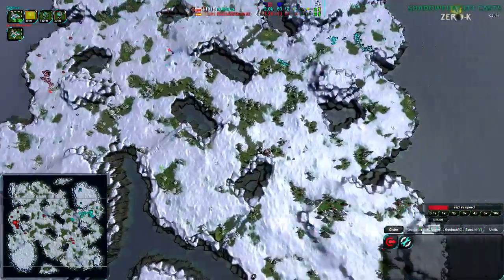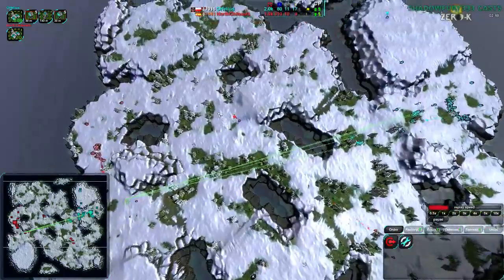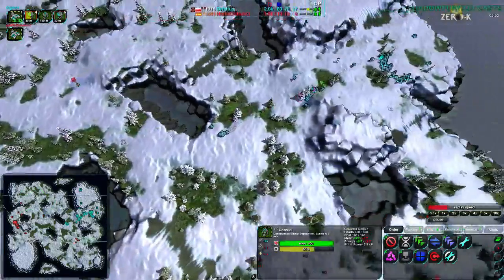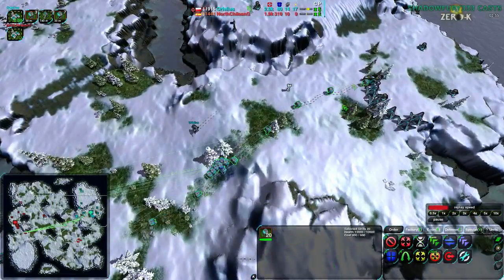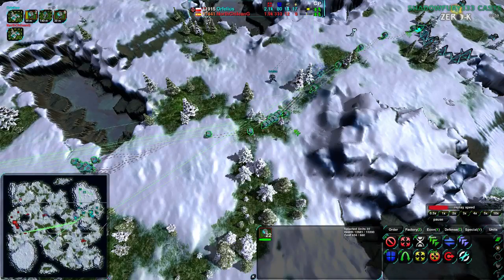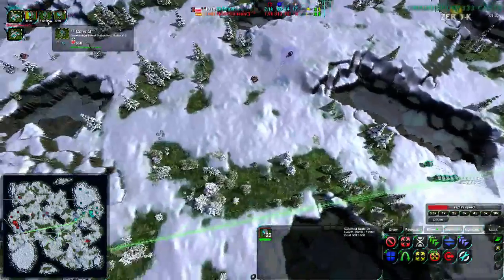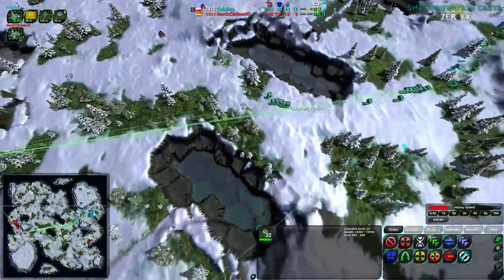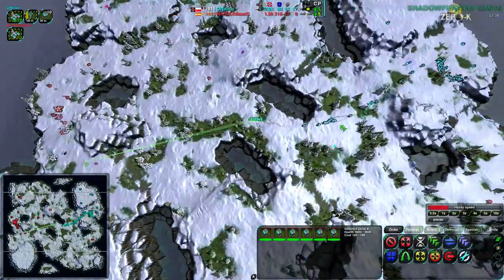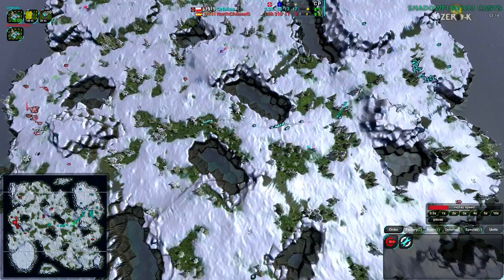North Chilean G is building up fairly forward, which is a good thing to do. But Orphelius right now — no slight on North Chilean G — but Orphelius is going easy on them. You don't build more than two dirtbags in a game in general. This is very unusual, and Orphelius is, in a sense, being nice — but in a more real sense, sandbagging. Or 'dirtbagging' would be a better term from the ZeroK community.